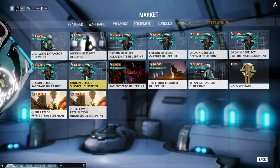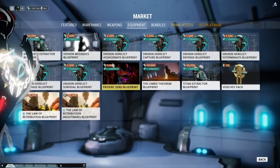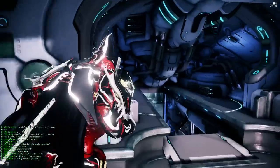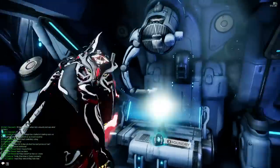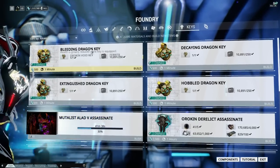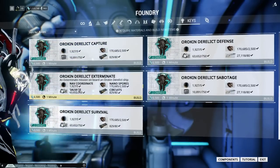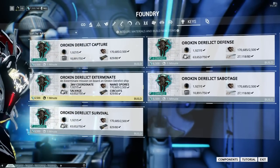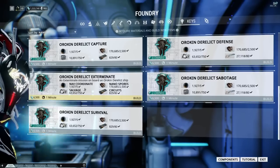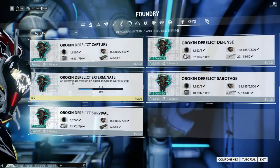What you do is buy the Blueprint. I'd recommend going ahead and buying all of them — they're only 1,500 credits. Then open your Escape menu, go to your Keys menu, and you'll see the blueprints there. I'm going to craft one here since I don't have an Exterminate, just to show you. They require nav coordinates, salvage, Nano Spores, and circuits.